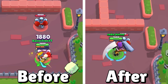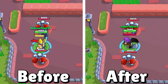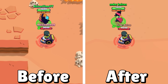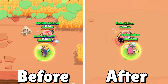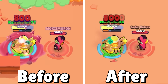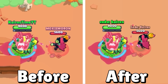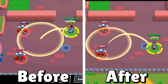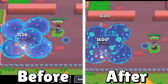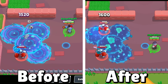Mortis will be much stronger against Angelo, Eve, Grom, Jesse, and six other brawlers. His combo spinner gadget gets the same damage buff. Willow is getting buffs to both star powers: her obsession star power speed buff increases from 25% to 33% faster, and her love is blind star power reload speed debuff increases from 25% to 30% slower. Barley is getting a 5% overall damage buff to both attack and super, allowing him to take out 26 of 78 brawlers with one less tick of damage to help him compete with newer throwers like Willow and Grom.